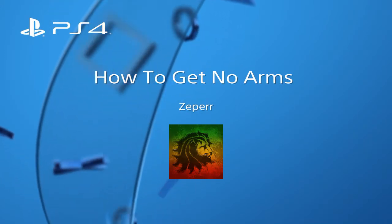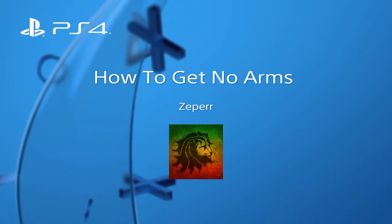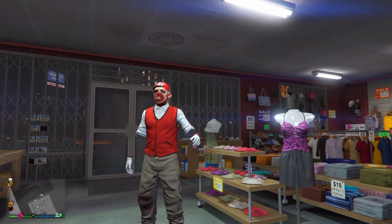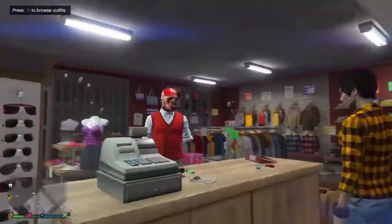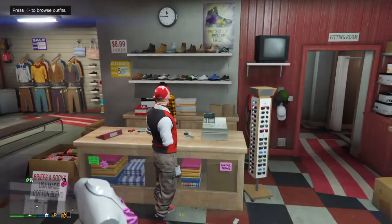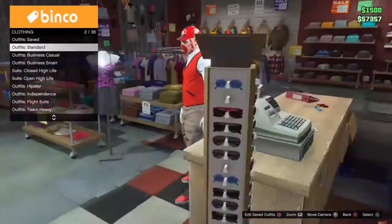What is up guys, Zeppa from JKB here. Today I'll be showing you how to get no arms with a vest. First of all, here's what it looks like — looks pretty dope because I made a pretty cool outfit with it with some other clothes and glitches. I'll not be showing you how to get no ankles, but I'm just gonna put on a standard outfit to show you this.